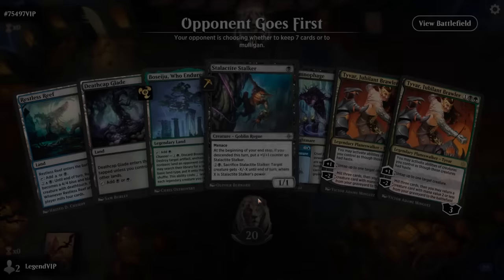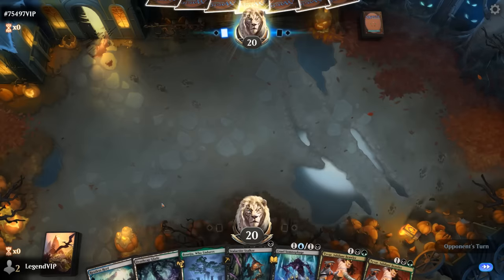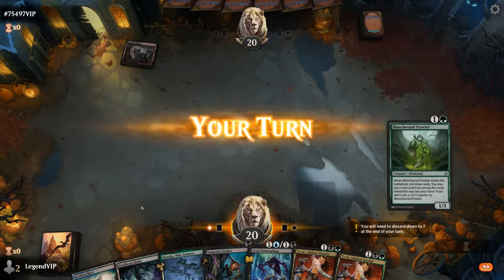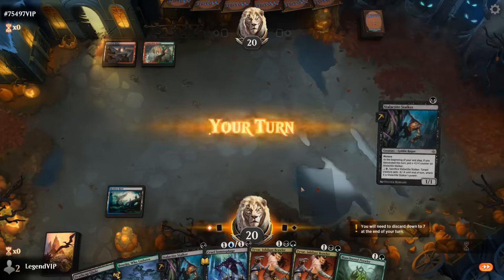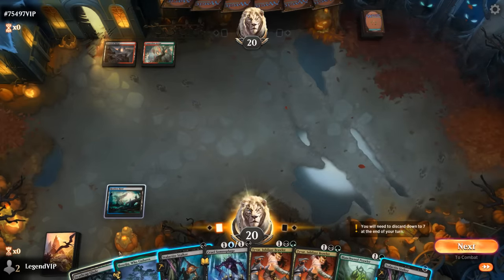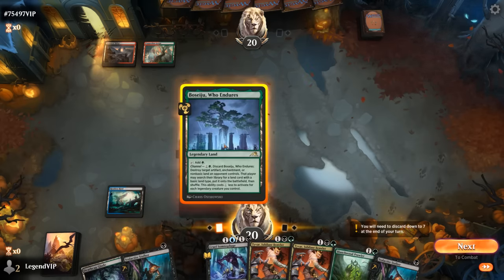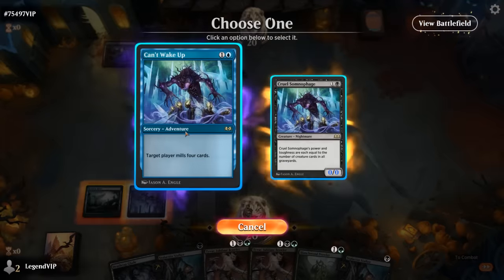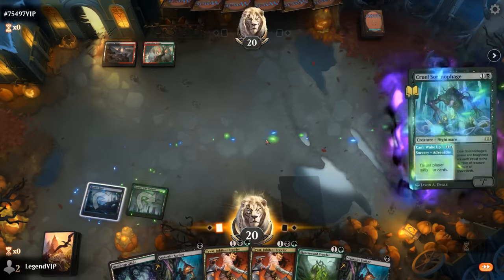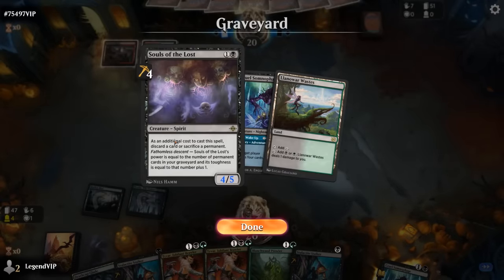Okay, we're on the draw. Our hand's not perfect but keepable. Can't play Stalker on turn one, but our mana should still be fine. Can't quite double Stalker, so I could see myself going with a Somnophage now, just milling myself. Then next turn I can go Stalker plus Prowler. Tyvar can also get some two-drops back, such as Souls of the Lost.